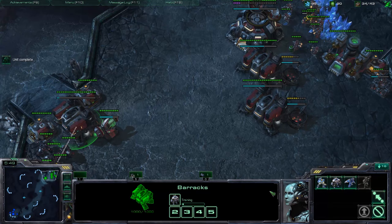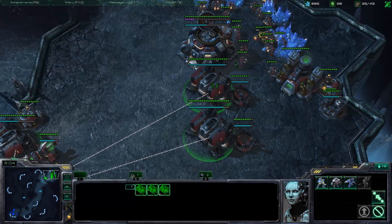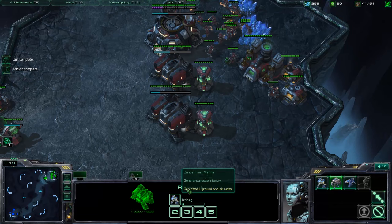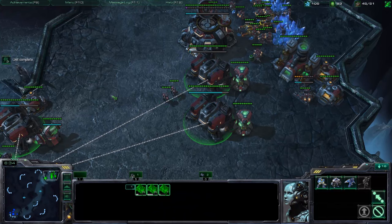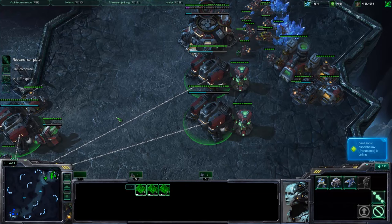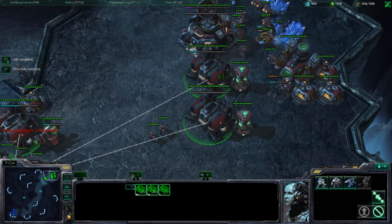Rather than clicking on the barracks to build units, hotkey all your barracks, set a rally point, and use the hotkey to build everything. When the reactors finish, queue marines from the hotkey. Also queue the concussive shell upgrade — it's optional in this build, but it allows you to micro much more easily.